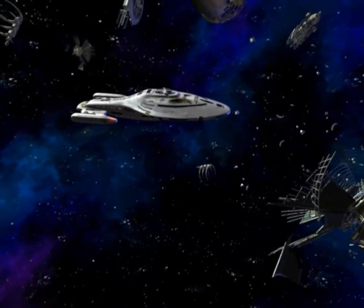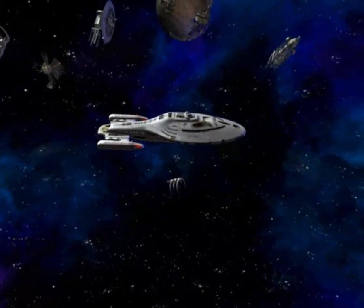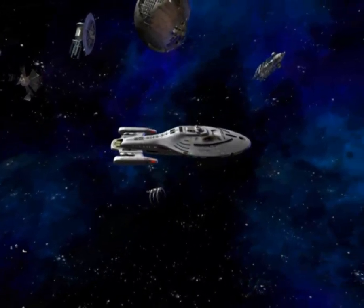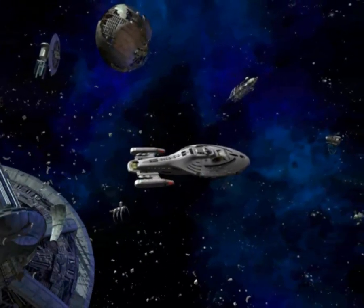Captain's Log, Stardate 53854.7. Voyager was attacked by an unknown force and transported to some kind of starship graveyard. Whereabouts unknown. The ship is heavily damaged. Communications, propulsion, and other systems are offline. Until repairs are done, we're utterly helpless. Stranded.